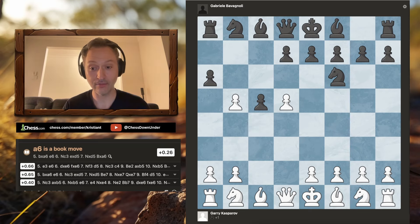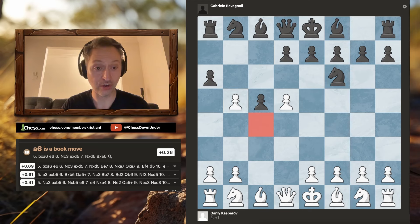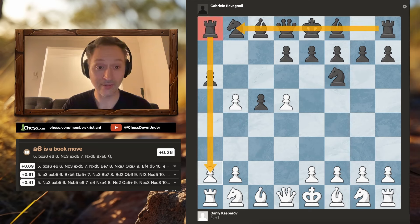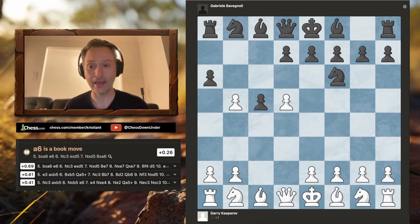Garry takes the pawn on b5 and black plays a6. This is the point of the Benko Gambit — black is inviting white to continue snacking on the queen side. If white were to take that pawn, essentially black is getting white's c-pawn in exchange for his own a and b pawn. In return, he's opening up these lines on the queen side, looking to quickly castle, get both rooks and all pieces lined up pressuring that queen side. Diffusing that pressure from white's perspective is actually quite challenging.